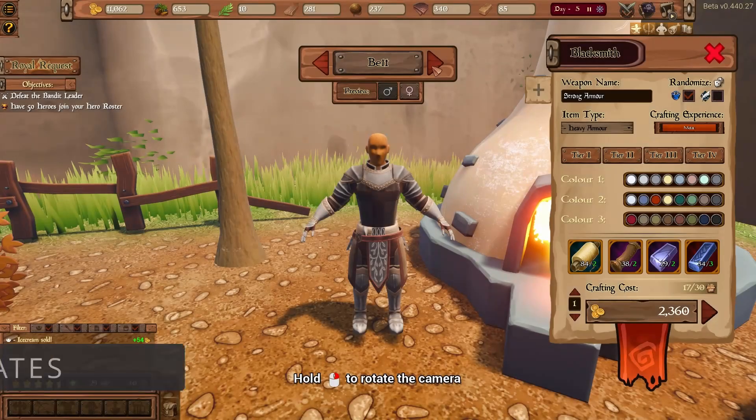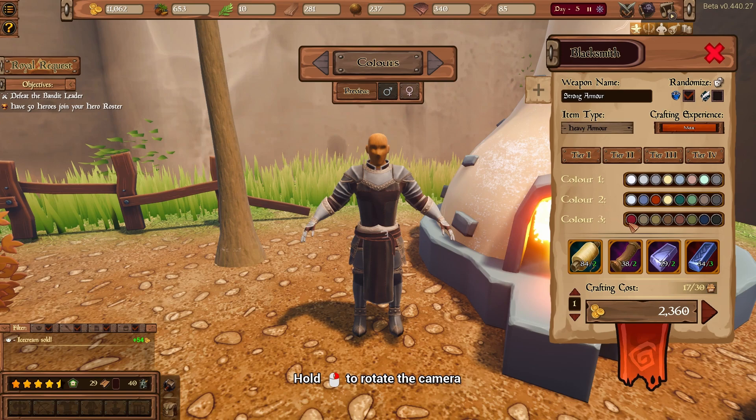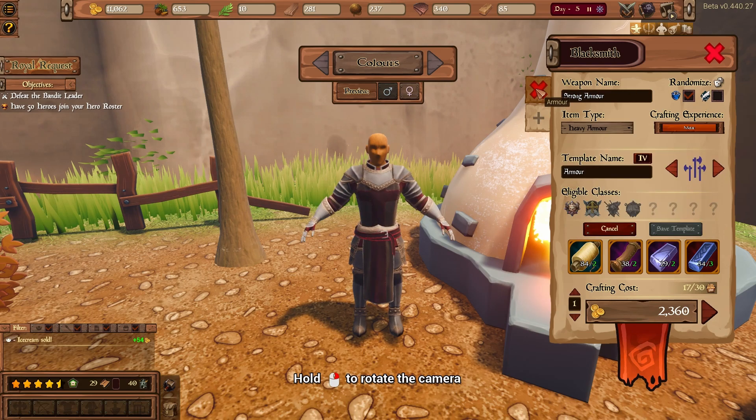You can now save gear templates to be able to quickly craft items with your favorite look. Save a template by clicking the plus flag in the crafting screen, give it a name and an icon, and pick the classes that will be able to buy this template. You can then save your template and easily access it again later by clicking on the corresponding flag to quickly craft a fresh batch of equipment for your heroes.